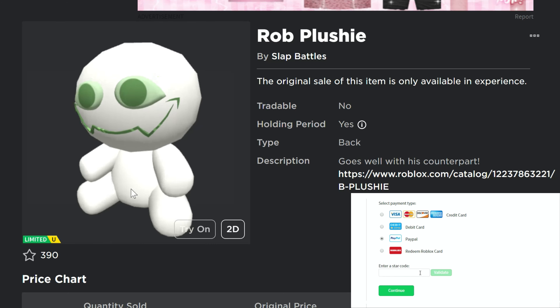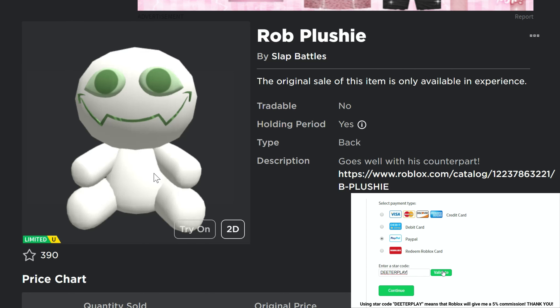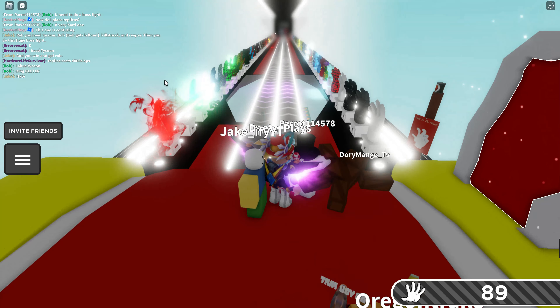Hey guys, I'm going to tell you a little bit about how to get this item right here — free limited UGC, the Rob Plushie. There are 50,000 available, and the game is Slap Battles.